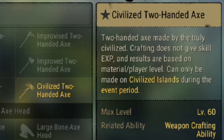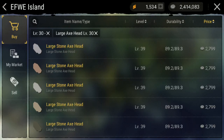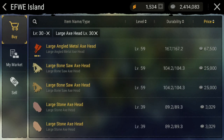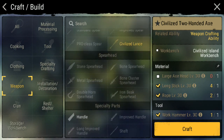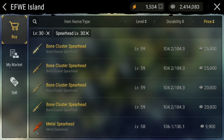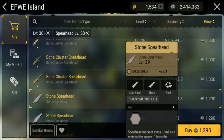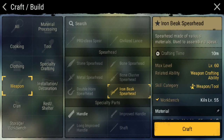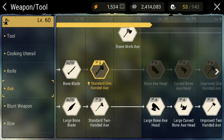Sebenernya ini civilized 2 hand axe - kapak dua tangan civilized. Sebenernya untuk kepalanya kalian bisa pakai level di bawahnya, minimal level 30. Cuma gue bakal nyoba bikin yang level 60 semuanya. Kita coba contoh lensnya - untuk lensnya itu tombak, ada civilized lens, minimal 30 juga. Kalian bisa cek, bisa macem-macem, bisa kalian pakai tulang atau batu. Cuma gue bakal bikin yang versi pronya. Karena ini gue udah ngelan skillnya, gue udah ngelan axe-nya dan ini gue udah mentokin.